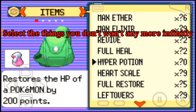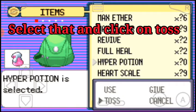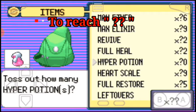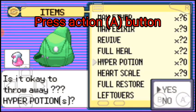I don't want any more hyper potions, so I'll select and toss, click the downward option to the double question mark, and click the button to toss. Yes!